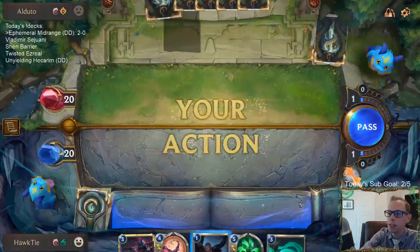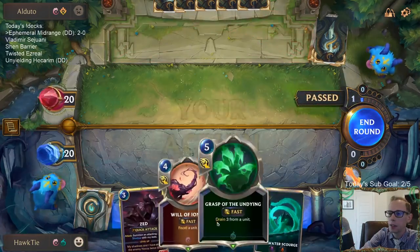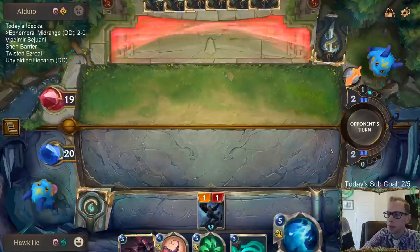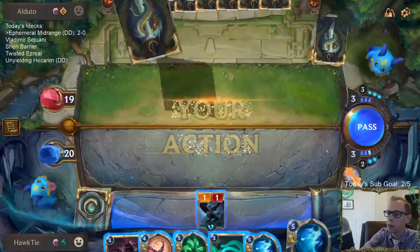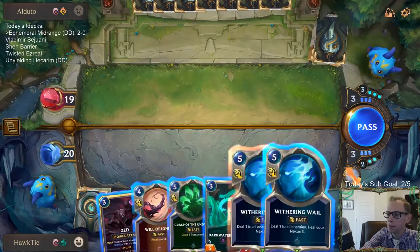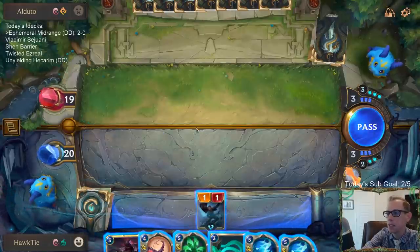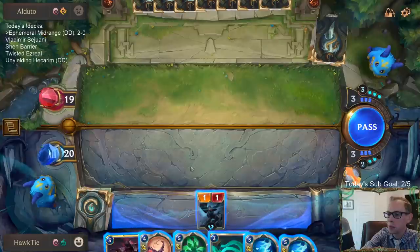Spending four mana to counter a two-mana Mystic Shot is kind of a losing battle. What we really want is Shark Chariots - that's the card I want more than anything. But we're just drawing more Grasp and Withering Whale, which is useless here. This was a really bad mulligan. I would have sent all these back - it's not like Hapless Aristocrat kills them either.